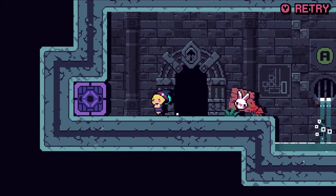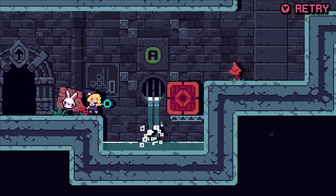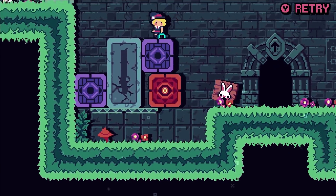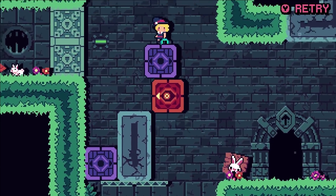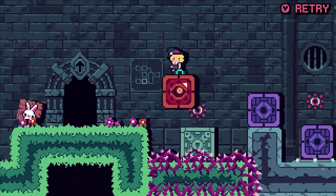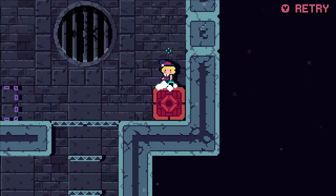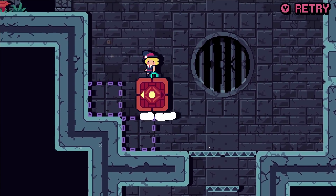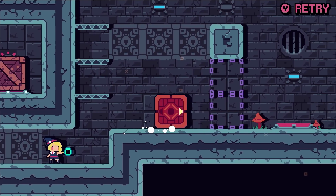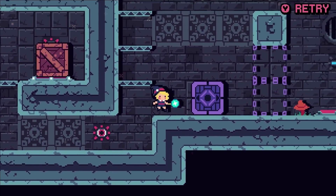We start off by using the wand to move blocks along the ground. These blocks can jump, but you won't be able to get them very far. Then we find these blocks, which can move in four directions. Around this point, you'll find that standing on blocks while moving them opens up a lot of possibilities. Since these blocks don't obey gravity, you'll find yourself using them like elevators most of the time. Another level mechanic introduced around this time is the dotted line wall — you can walk through it just fine, but blocks can't pass it.